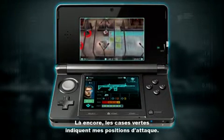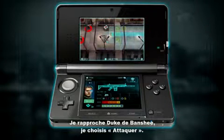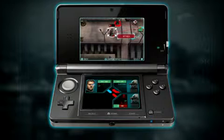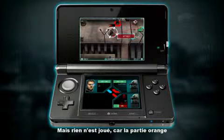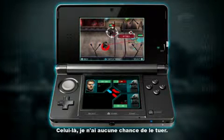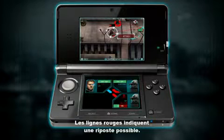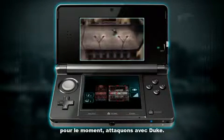The green squares show where I can attack from. I'm going to bring Duke up near to Banshee. Select attack. If I select this target, there's a possibility that I'm going to kill him. The orange part of the bar above the enemy's head indicates possible damage, so he may stay alive. This guy I don't stand a chance of killing. The red lines indicate possible return fire — I'll show you what that means in a bit. Let's go ahead and attack with Duke.